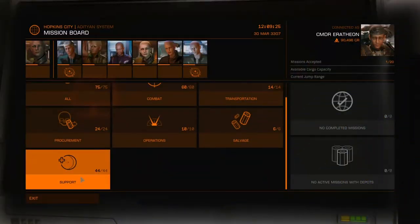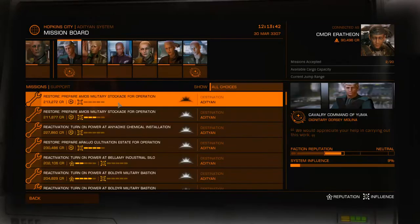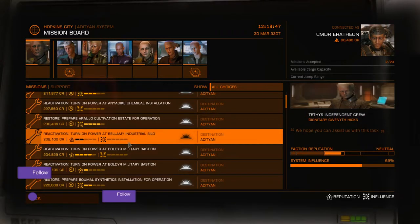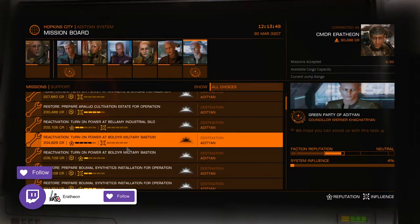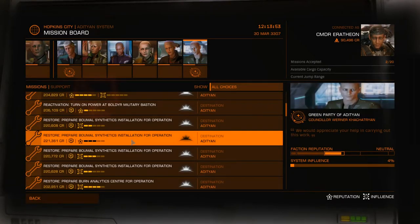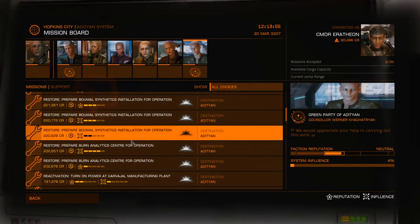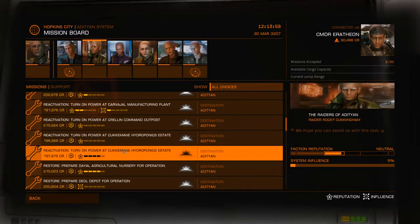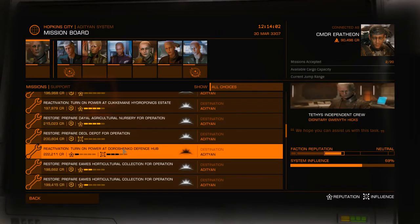First things first, head over to the closest mission terminal and go to the support section. There you'll see restore or reactivation missions — they're both pretty much the same. The goal is to go to an abandoned settlement, remove any hostiles if there are any, insert the new power regulator to power up the base, and put out any fires within the buildings.